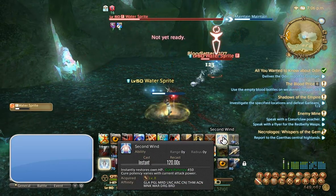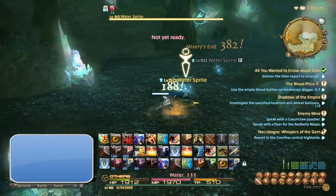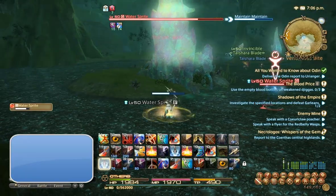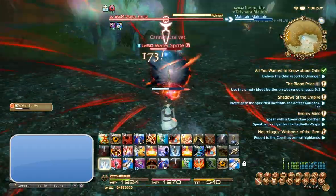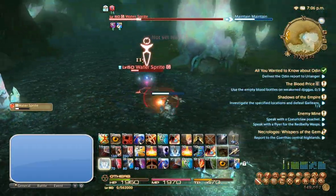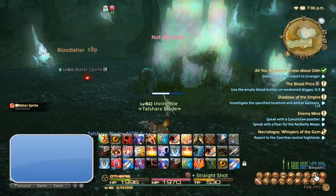The good thing about elementals is that you can get up to three crystals in a single kill. I've already sold the raptor skins — that's going to be the last farming spot I discuss, and it was actually the most profitable one for me. Those crystals work okay.